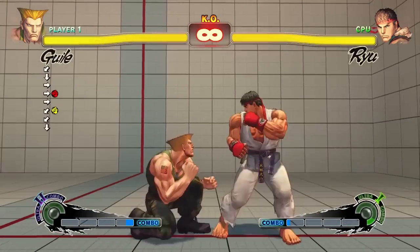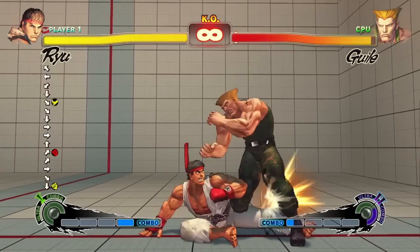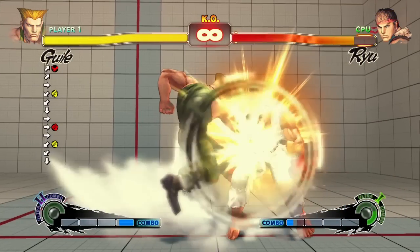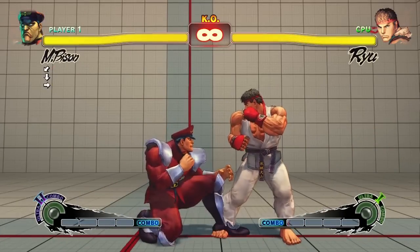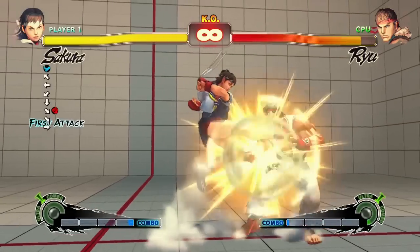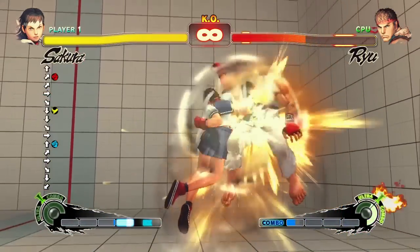Many normal attacks can be cancelled into special attacks, similarly to the way that chains can cancel into themselves. To perform a special cancel, simply execute a special attack just as a normal attack hits your opponent. When done properly, special cancels feel like you're inputting one fluid sequence. There's almost no delay between inputting the normal attack and inputting the special that you are cancelling to.